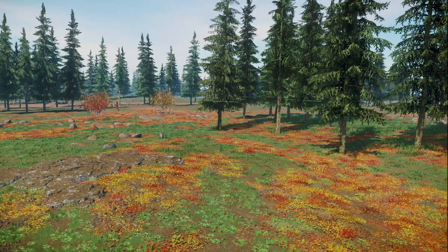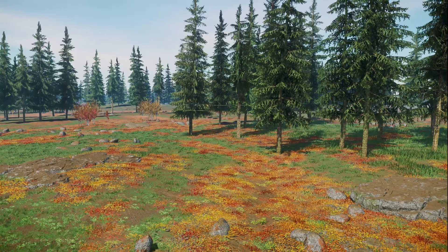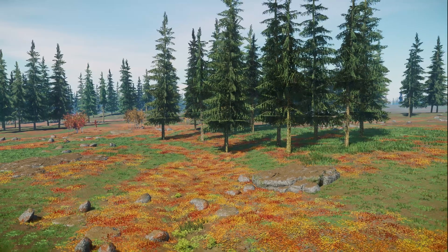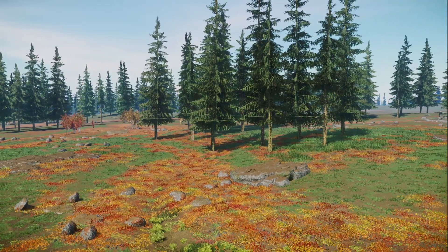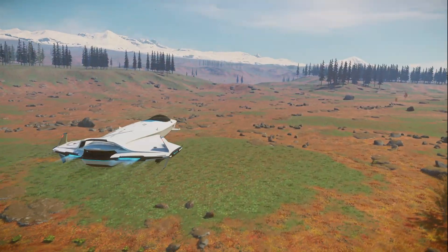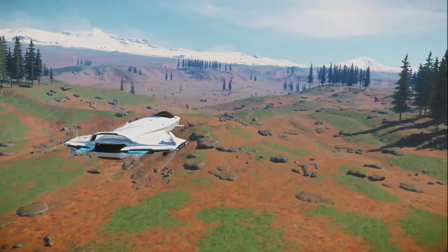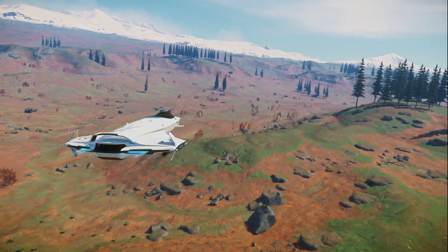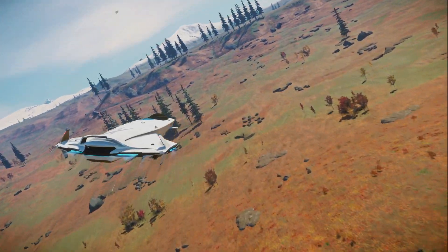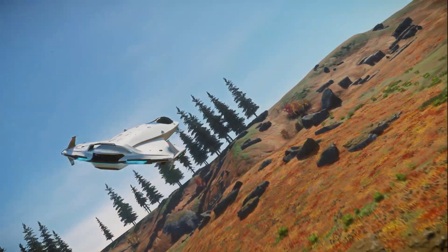Star Citizen is using the Lumberyard Engine, which is a game engine licensed by Amazon, but it actually is more or less an engine that is based on the CryEngine that was used for Crysis and some games from Crytek in the past. So that engine is a little on the old side because obviously it was used from the start of Star Citizen, and Star Citizen development began way back. So you could argue that this already defines that the engine is too old and has to be replaced at some point and it can't keep up with more modern engines.